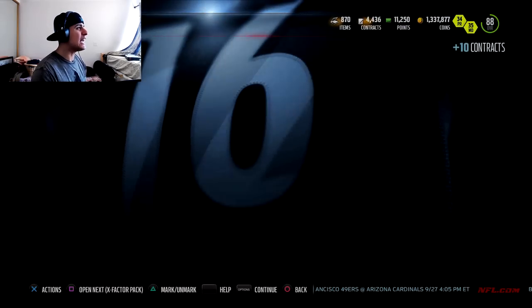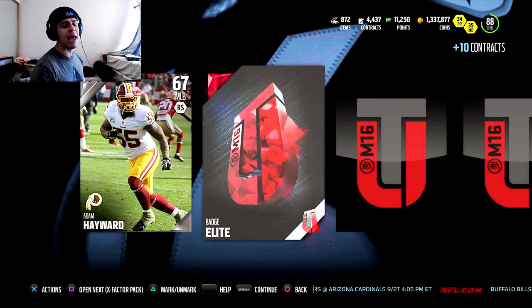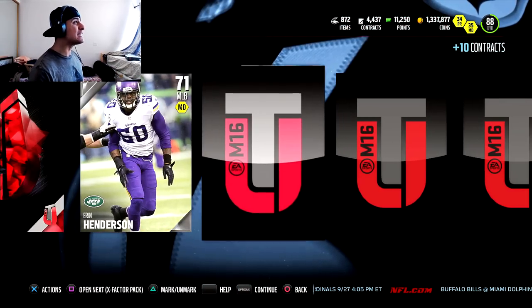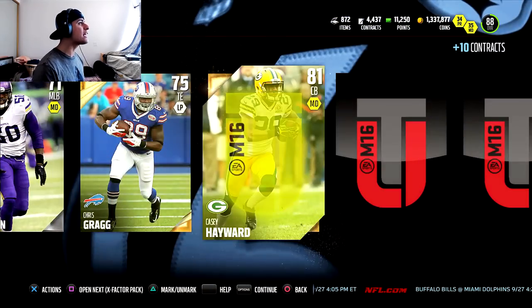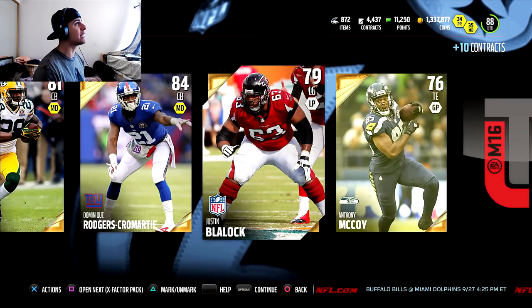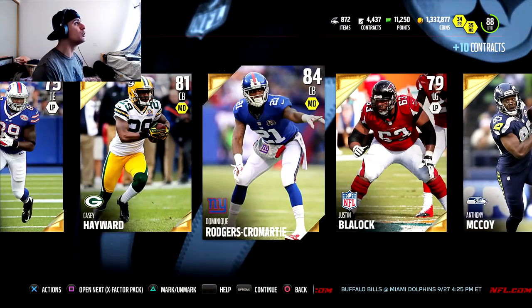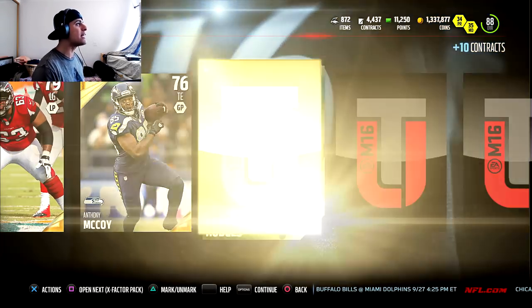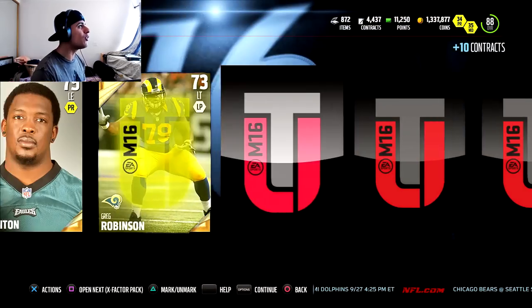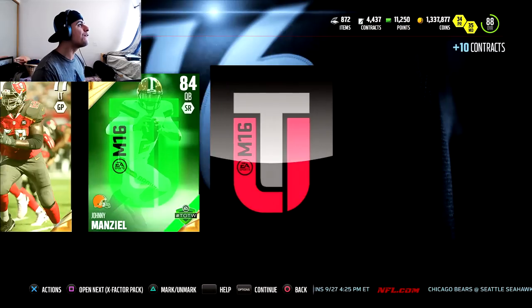Jumping into the next X-Factor pack, hoping to get Curtis Martin. That flash of red is always psyching me out, always getting me excited for no reason. Chris Brad, Casey Award — come on, he's got to be in here somewhere. The odds of these packs are just too good as we get a DRC right there. Gerald Hodges. Looking for Curtis Martin, trying to get my first elite pull this year. Nowhere to be found.